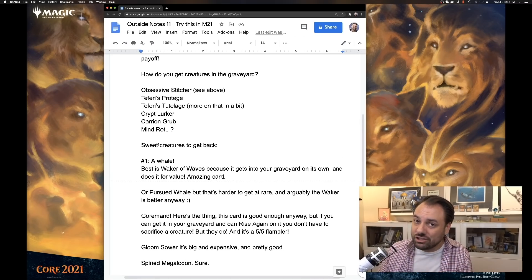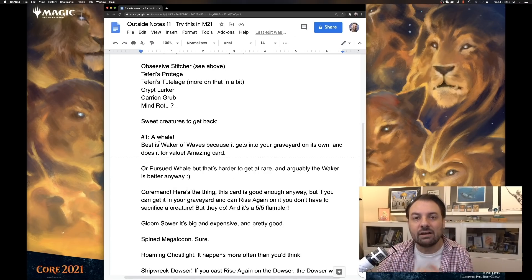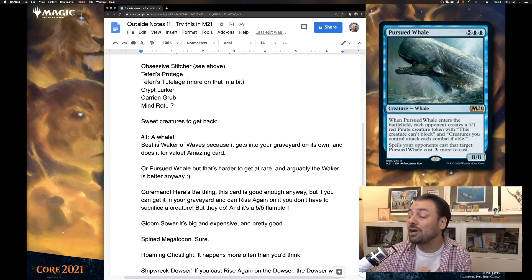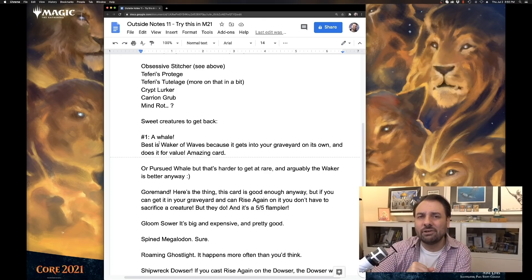Once you have the ability to discard creatures and buy them back, you need the good stuff to get back. The number one target is a whale — specifically Waker of Waves, not the rare Pursued Whale. Waker of Waves is amazing in this deck because it puts itself into the graveyard with its activated ability, and it does it for value — you're getting card selection to help you find your pieces. And when it hits, it gives all the creatures on the other side -1/-0, which makes it hard for you to die the next turn. Waker of Waves might be my favorite card in the set.